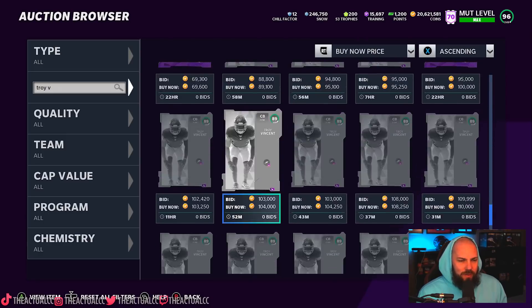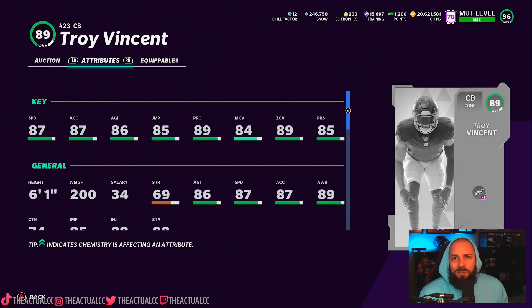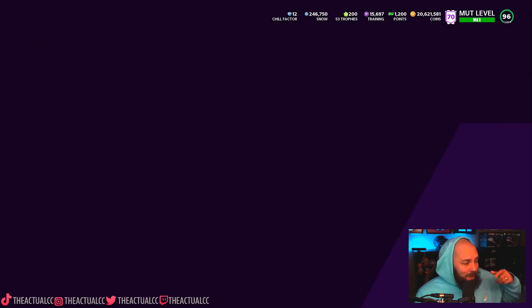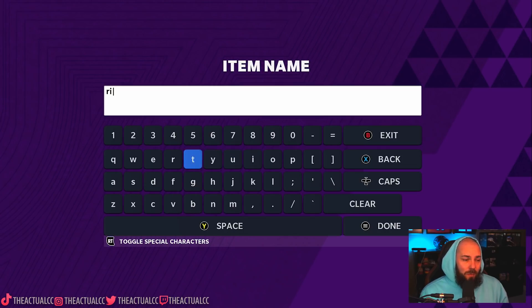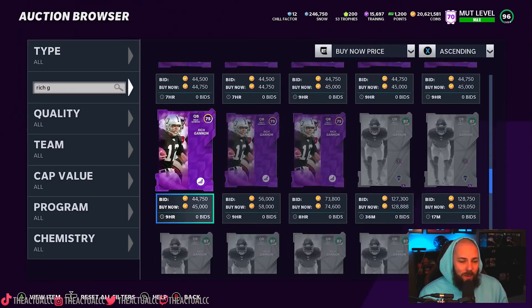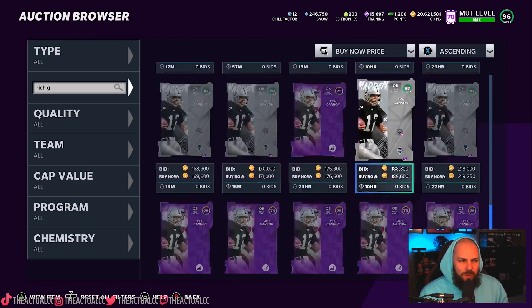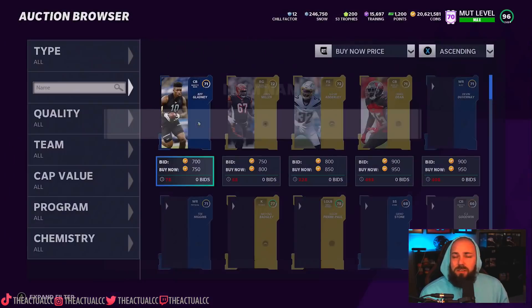Troy Vincent's power up is 4,500 coins and his 89 is 90k — it's not even super expensive. You're not going to have to power him up as much either. A lot of people do have 80, 90 power up passes — that was in Blitz as well. It's a good card. Rich Gannon is 13,000 for the power up, 128k for the card — it's an 87. Not everyone probably has an 87 power up pass, but those are two really good legends coming tomorrow.